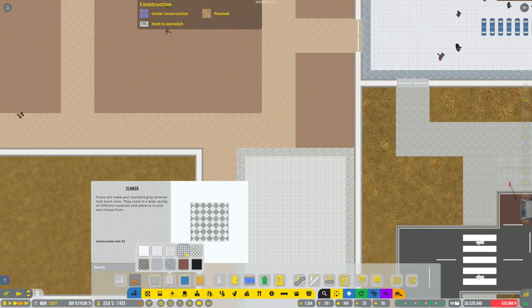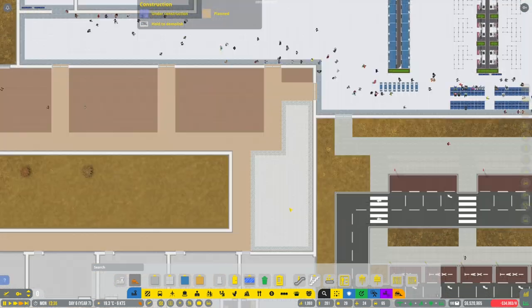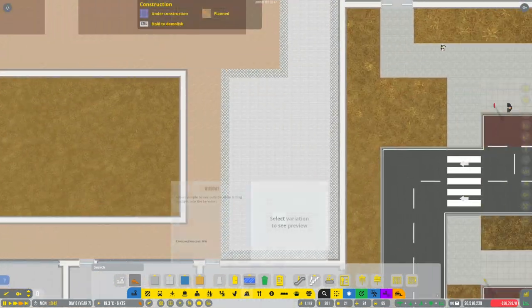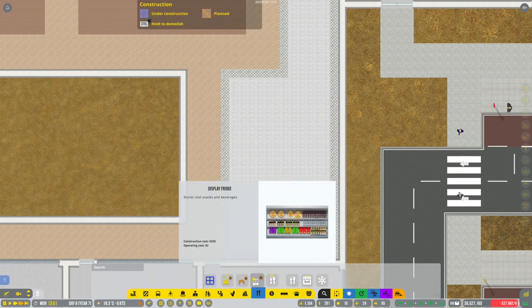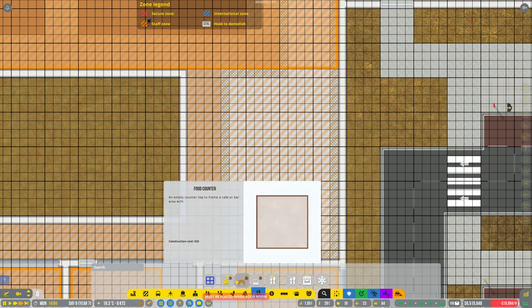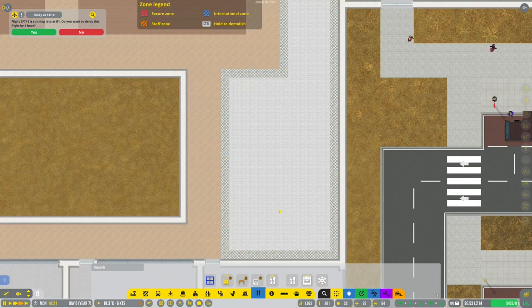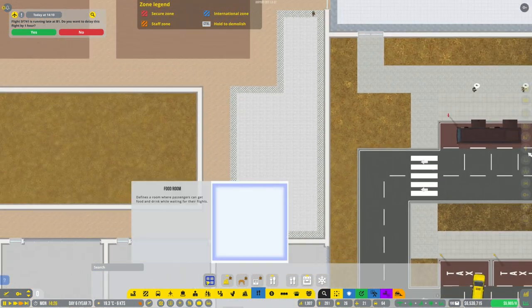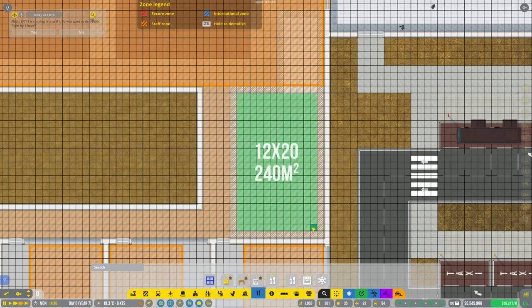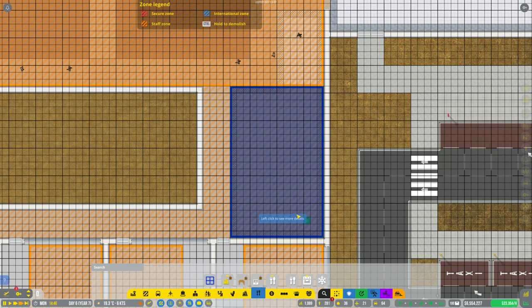What else can I do here? I'd like to potentially just extend this to make it look a little bit more appropriate - a little section like that. Is there anything else we can do? Can I place them? It says 'must be placed inside a food room.' What else do we have? Stuff like this has to be placed somewhere specific too. Let's try something like this instead.